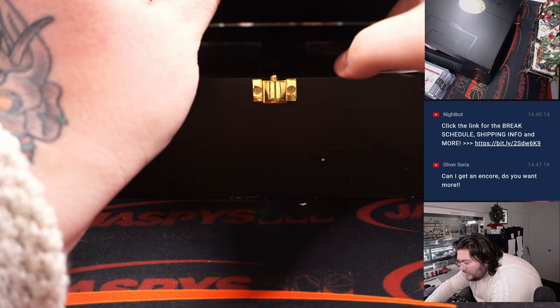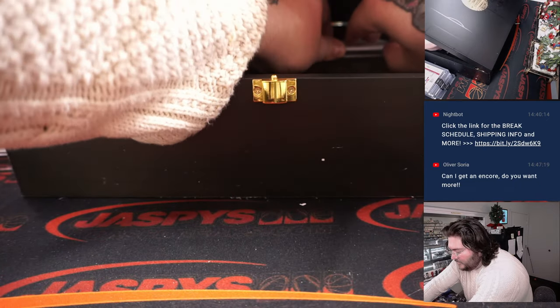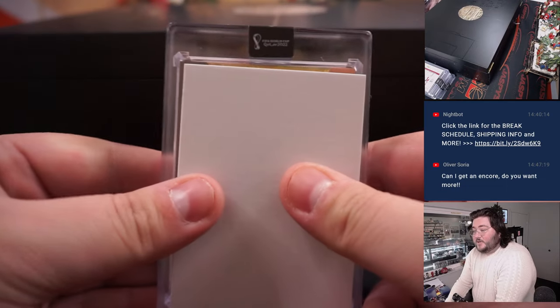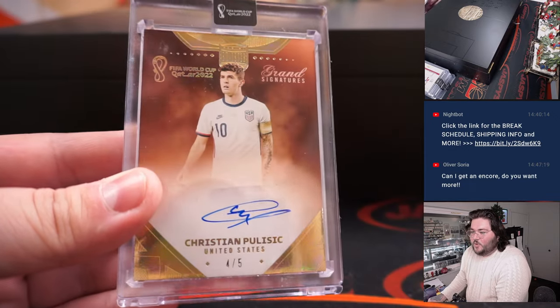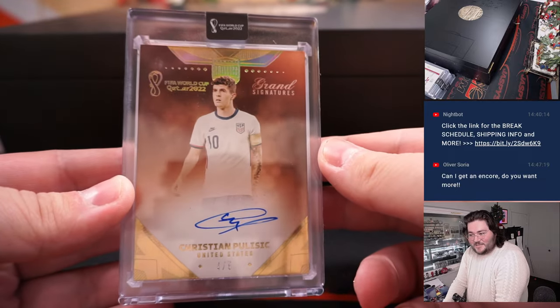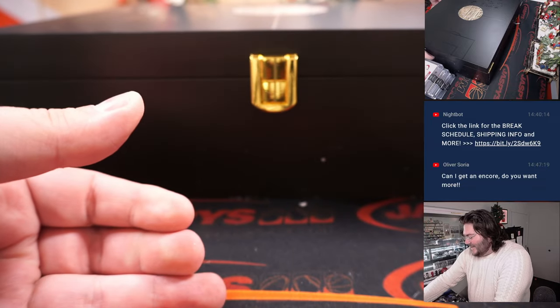It's another four-card row, so there must be something really nice under the bottom one. Next up: Grand Signatures — one more for the USA — Christian Pulisic. That's the LeBron James of soccer right there. Four out of five on the Pulisic Grand Signatures.